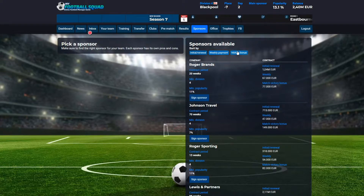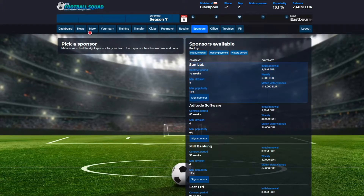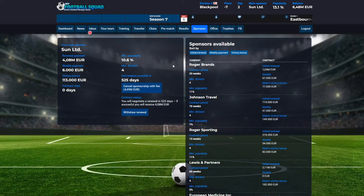Up here you can sort how you want to find your sponsor. For example, you can select weekly to get the highest weekly rate, or you can select initial. Here's an initial payment of 4 million euros, but the weekly is not that high. It's a matter of which kind of sponsorship you want. Let's take this limited sponsorship and sign the sponsor. Now we have signed the sponsor.